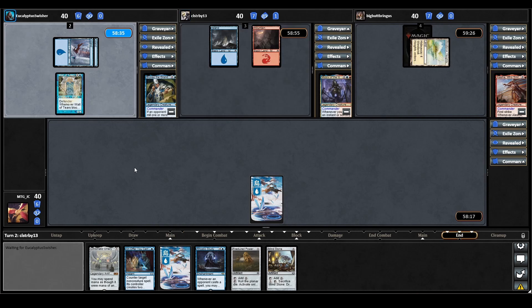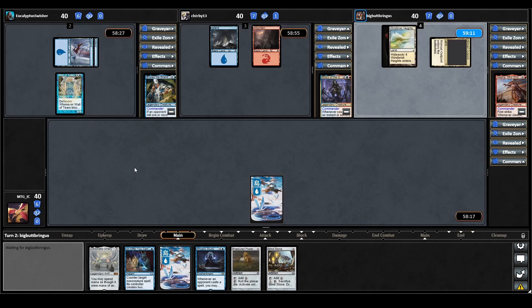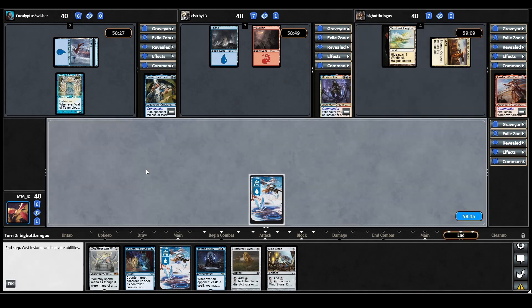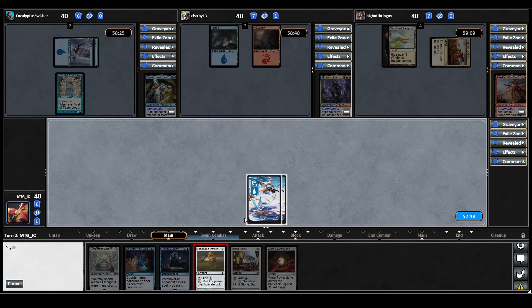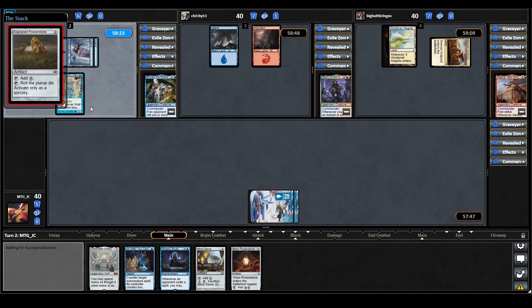Mizzix plays a land and sits there with two open mana. Alesha plays a tap land. We draw a Powerstone, which is good news. If the Mizzix player is going to sit with open mana, and Bruvac may soon keep mana up too, then if we feel like we can't resolve our Rhystic Study, we can go for our Powerstone the turn after next. We'll play our land and try to resolve our Fractured Powerstone. I'd rather keep Mind Stone over the Fractured Powerstone, but we should be fine.